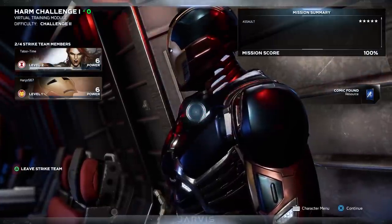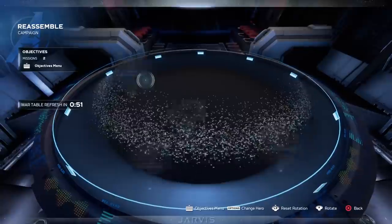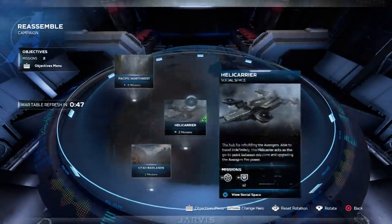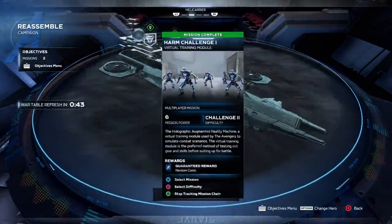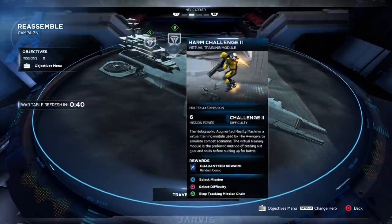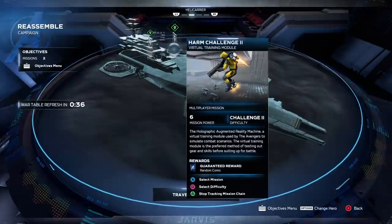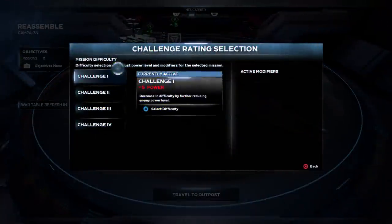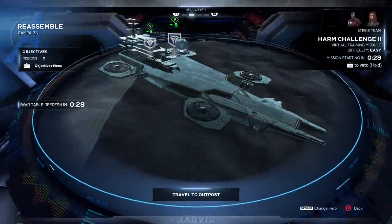Here's how to navigate to the challenges: go to the war table, select the Heli carrier, go into the Heli carrier. The first mission will say 'HARM Challenge 1,' the second will say 'HARM Challenge 2.' You can also change the difficulty — we put it on the lowest setting even though Jack said it was still a little difficult.